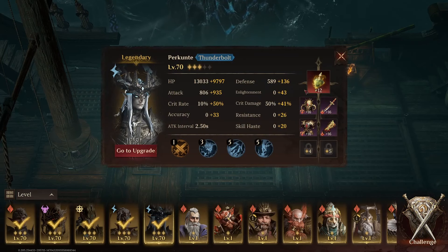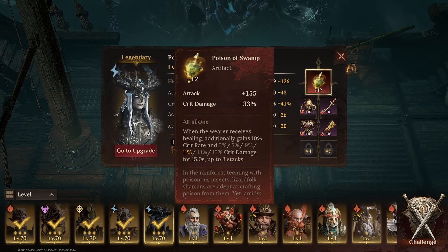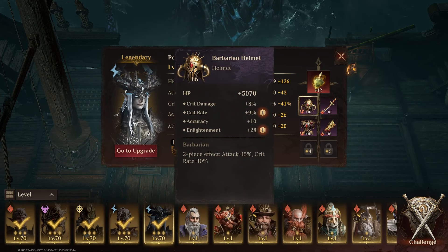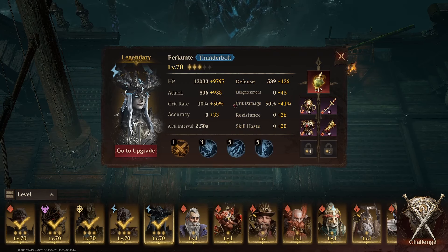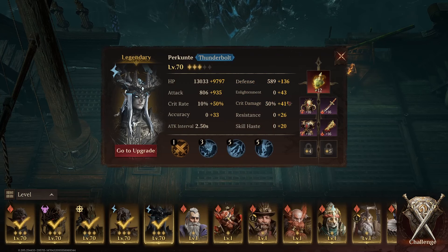Then Percumte — I'm not even using an exclusive artifact on Percumte, because this artifact in the early game is so much better. We're getting extra crit rate and crit damage. I'm using the best equipment I can, so crit rate gloves to maximize crit rate. I'm at 60% from equipment plus 30% from the artifact, so I'm at 90% crit rate already early in the game at level 70. That is what's making it so powerful.